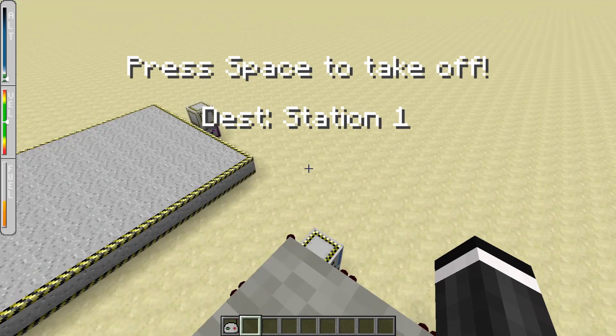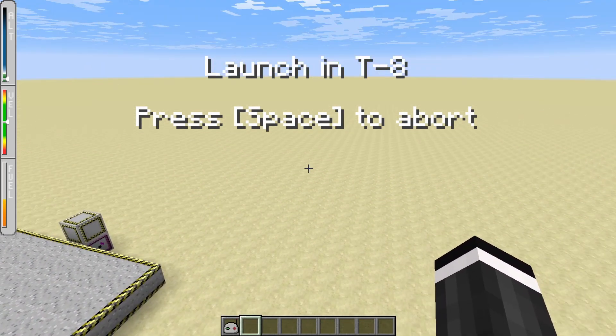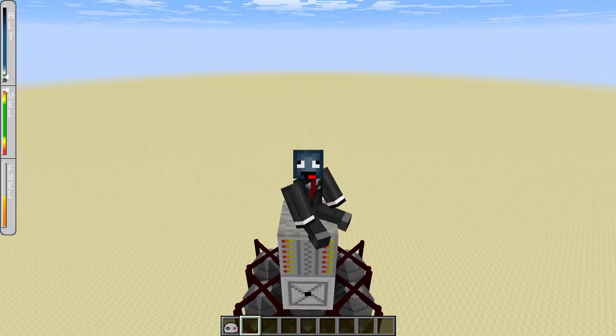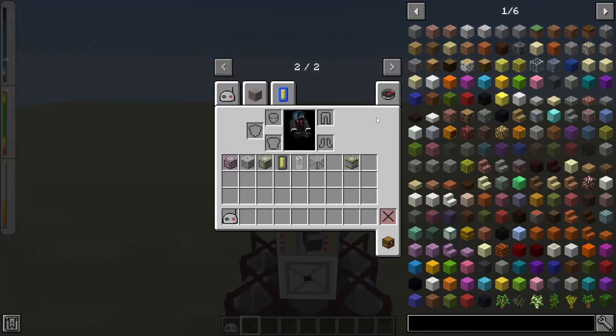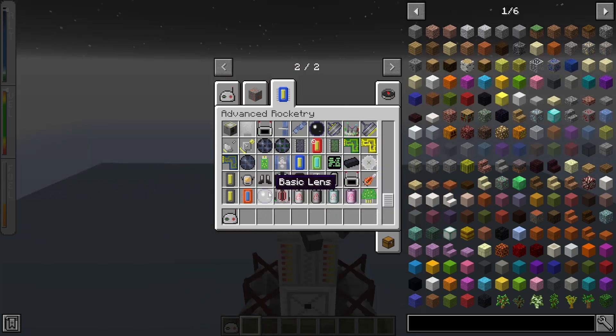When it's almost halfway full I can go to the moon. Now I think I have enough fuel to go to space, so I'm just going to take off and wait the nine seconds. I also recommend bringing the space suit.